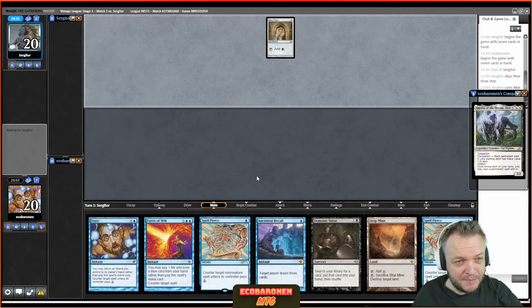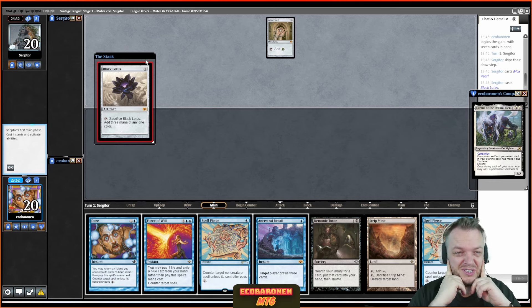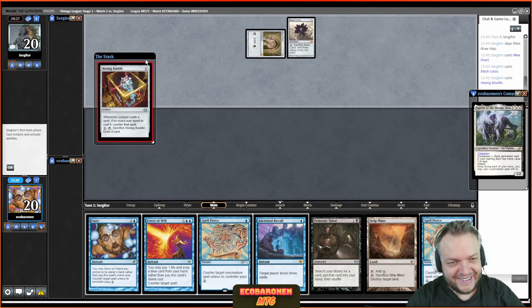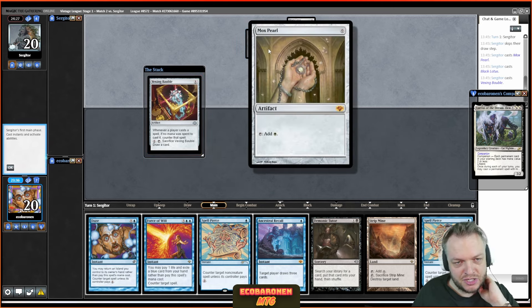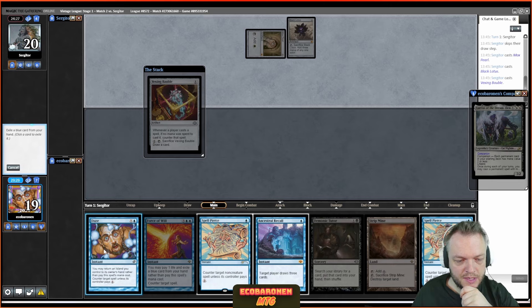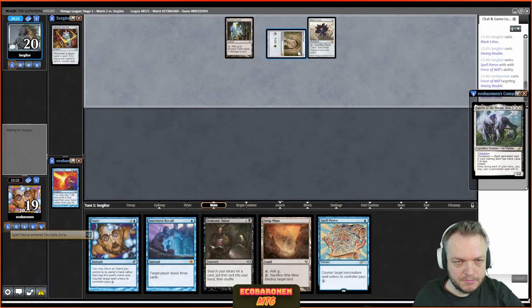Something like Vexing Bauble — yeah, this has Vexing Bauble written all over it. Is that a read I'm willing to go for after seeing Black Lotus cast? No, I don't think so — it's a restricted card. That is so strong against my hand. The writings were on the wall but it's a restricted card; it could just be Mana Vault, Mana Crypt, Voltaic Key, whatever, and then I wanted to wait for a big spell — that's kind of why I kept the hand. So let's Force that card, pitching a Spell Pierce. Now I wish I had countered the Lotus.